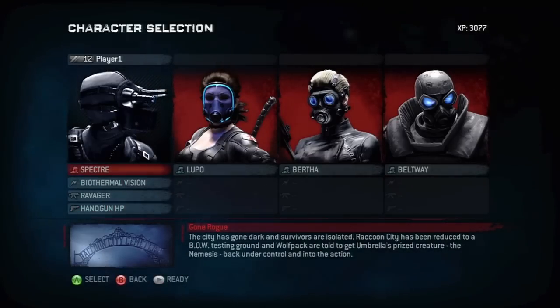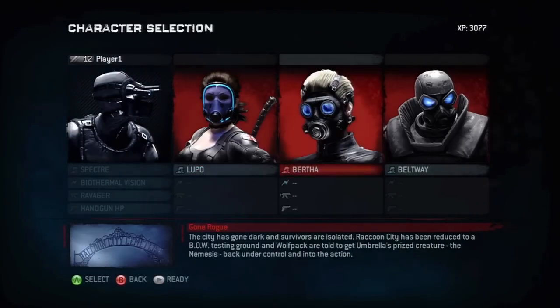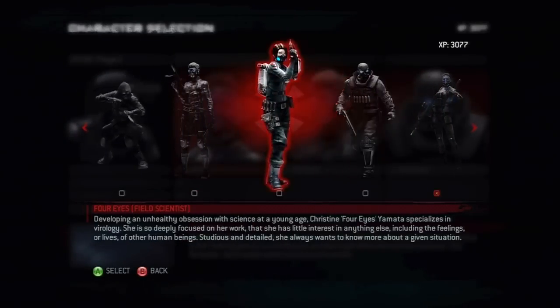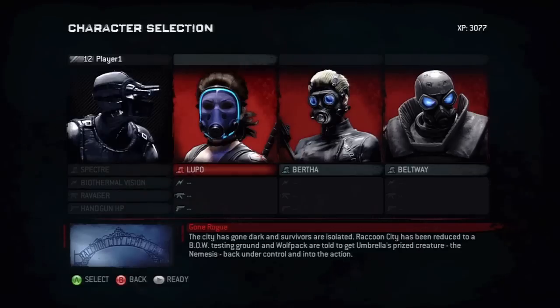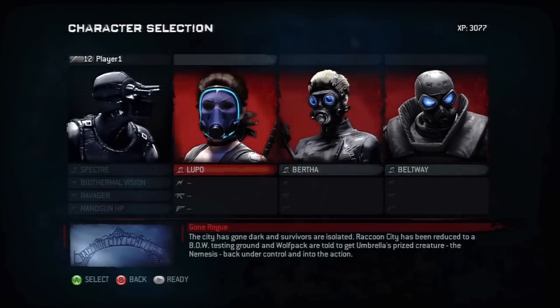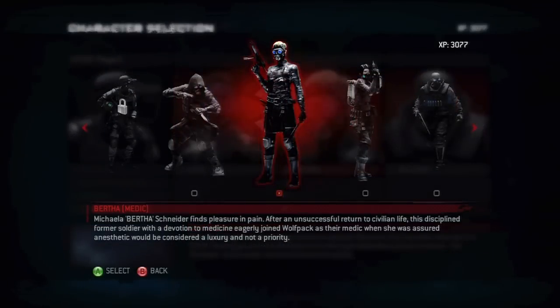I figured I would show you guys the character selection. This is kind of what you have — you get to pick the other characters. In multiplayer, they get to pick their own. I chose her because she's a salt, and I guess that's the primary one — that's the one I use for the thumbnail.